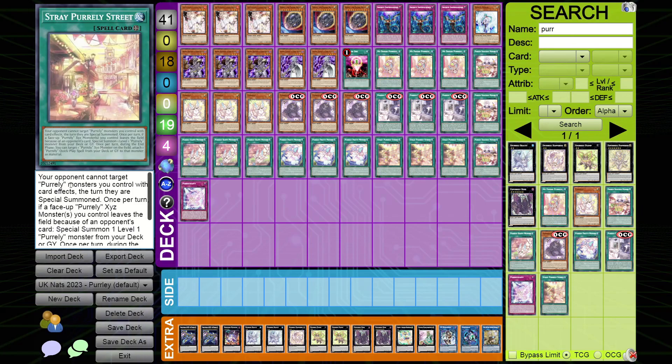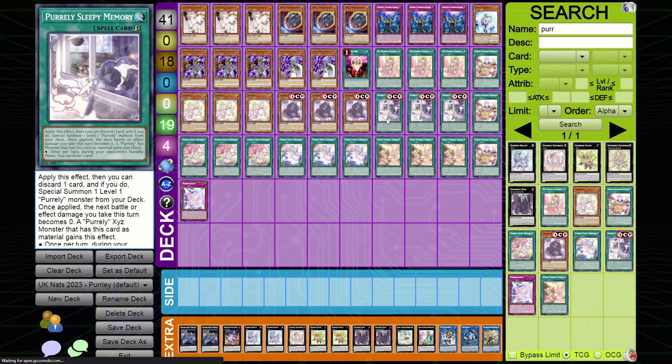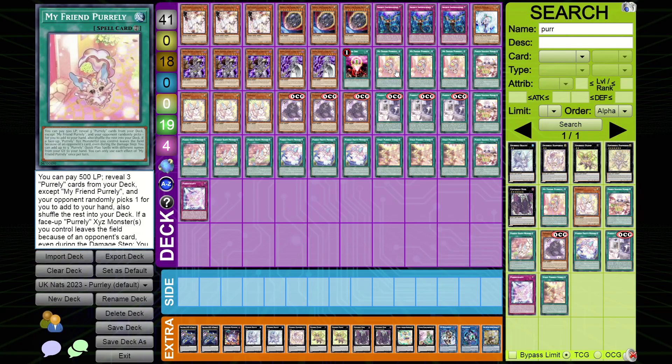The Street is the field spell. Your opponent cannot target Pearly monsters with card effects the turn they're summoned. Once per turn, if a face-up Pearly XYZ material monster leaves the field because of an opponent's card, you can special summon one level one Pearly monster from your deck. Then during the end phase you can attach one quick-play spell to an XYZ — which gives you another draw. So it stops targeting, summons another one, and provides extra draw power.